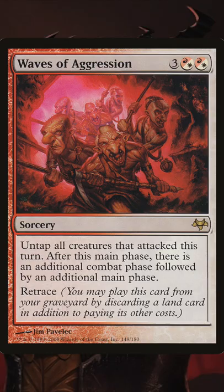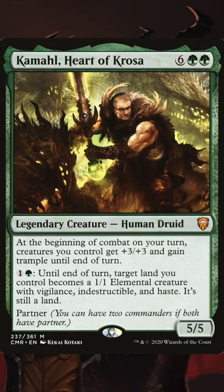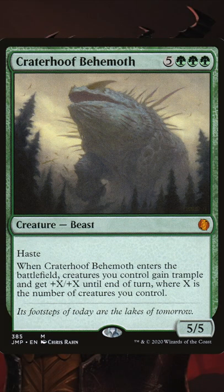Next we're gonna look at some ways to close out the game. You're gonna want a mixture of extra combats, double strike, and overrun type effects — except Crater Hoof Behemoth, because f*** that card.